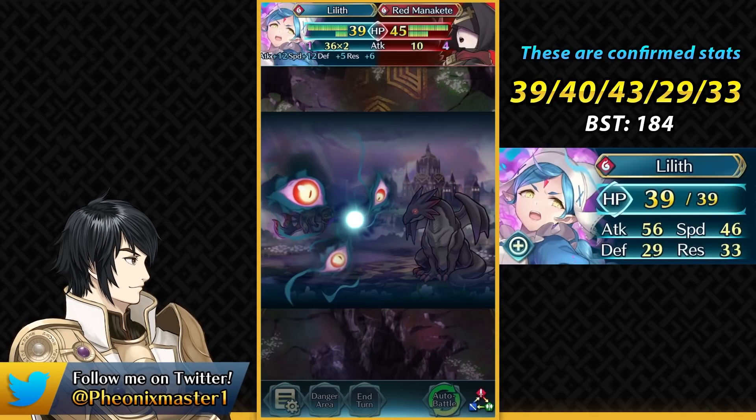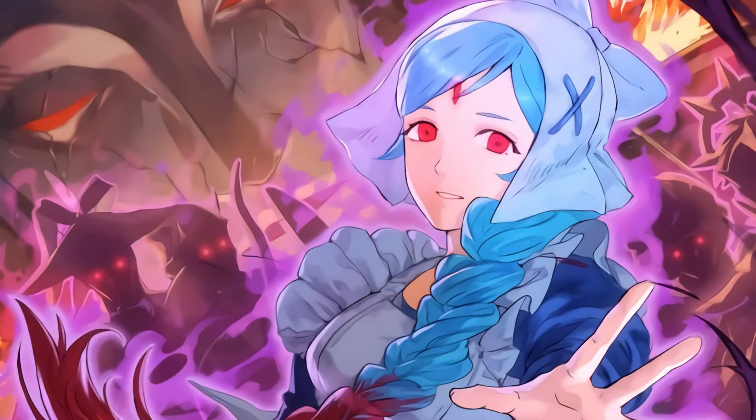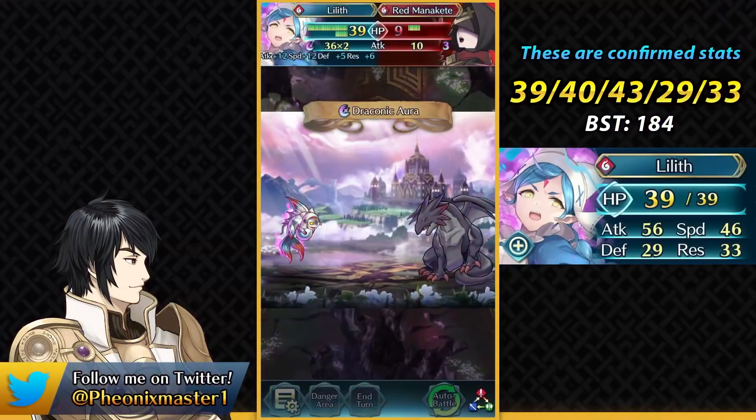Lilith is gonna be attacking with the power of Anankos and she's kind of inspired by the cipher design she has, and I guess she's from the Hidden Truth DLC where she's kind of hunting you down. Not the most insanely strong unit but still very unique.